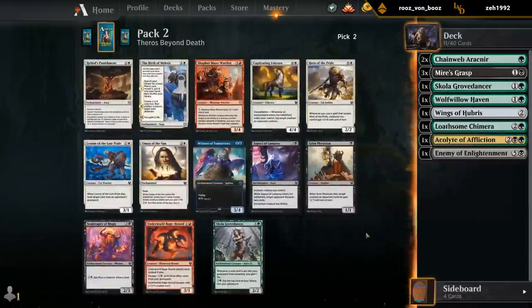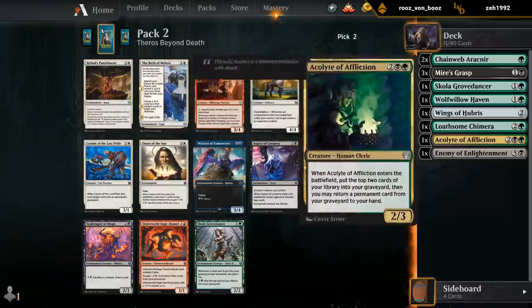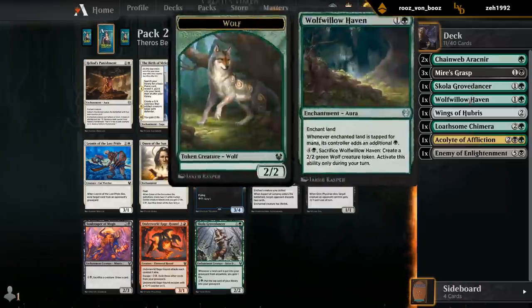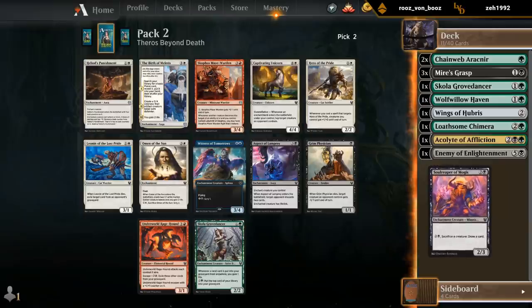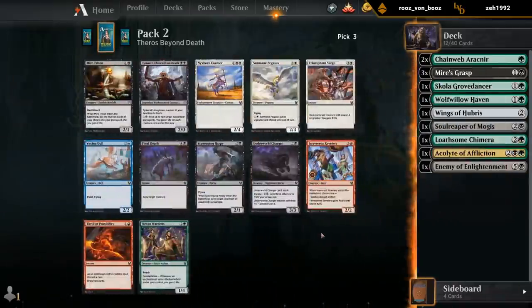The creatures in the set are also relatively small, so minus three can deal with even some pretty expensive creatures. Soul Reaper looks good — don't mind having a sacrifice effect or sacrifice outlet in escape decks. And can maybe get the Aspect of Lamprey or Grove Dancer on the wheel.